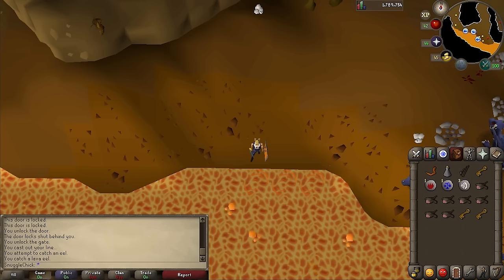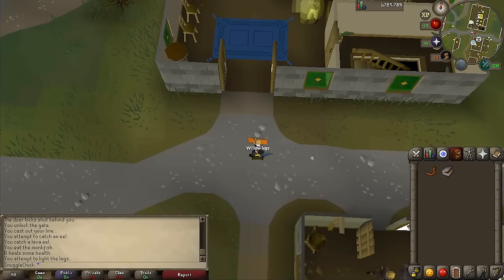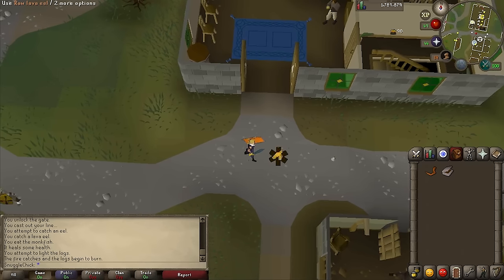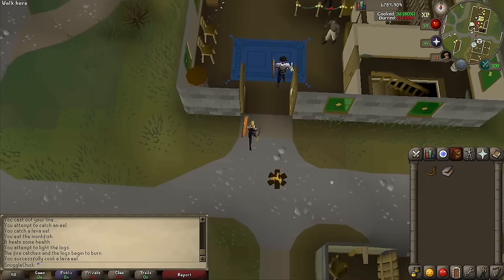You can teleport out of the dungeon — I recommend Varrock since our next step is there. Go to the bank and grab a tinderbox and some logs, or find somebody lighting fires, and cook your lava eel. It can't be burned, so any fire or range will do. Be careful not to eat your lava eel.